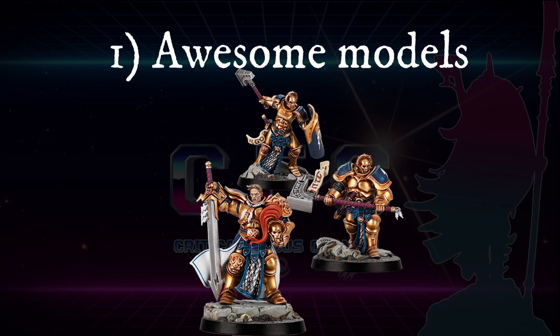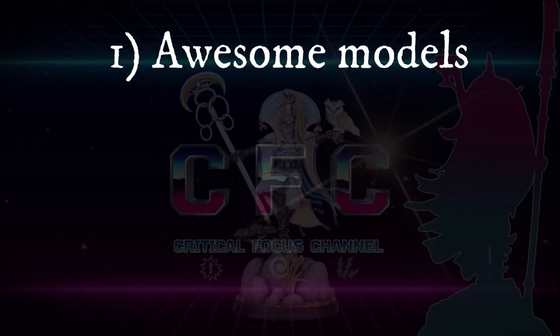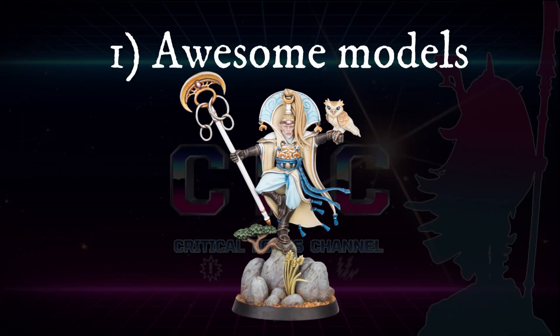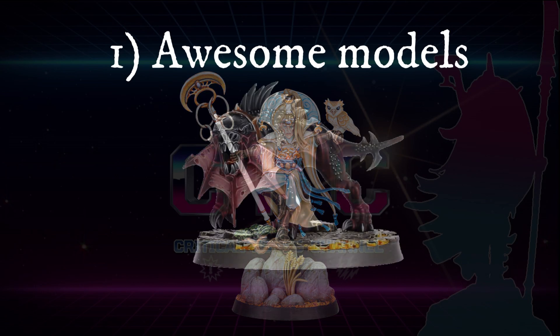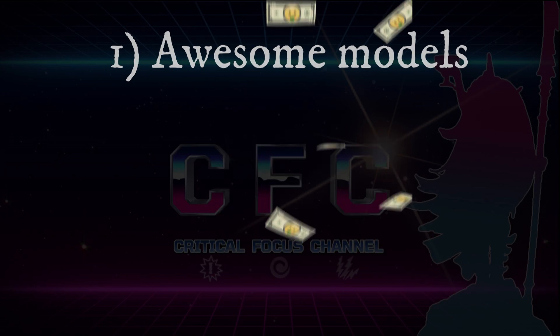Warhammer Underworlds gives you roughly 50 warbands to choose from — everything from ethereal-looking elves doing one-legged yoga poses with an owl on their shoulder while balancing on a perilous-looking rock, to satanic beasts from the depths of hell itself. The choice is yours, or you can do like me and get them all.